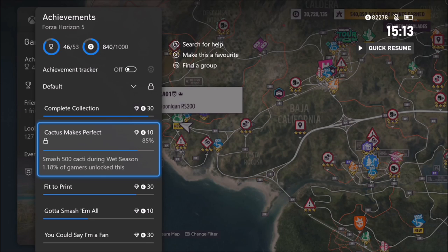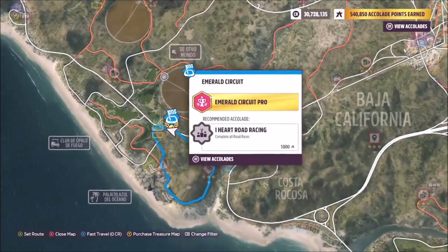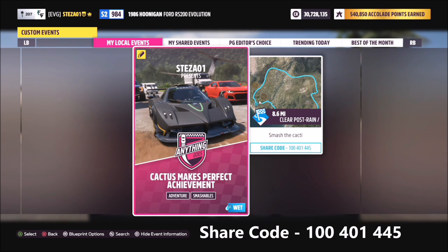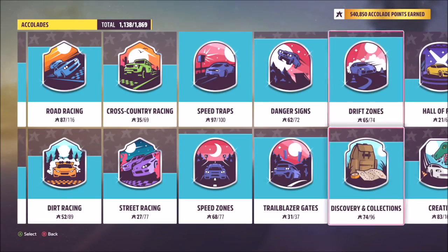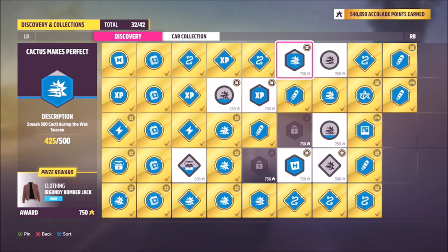The fifth achievement is called Cactus Makes Perfect and it wants you to smash 500 cacti during the wet season. Wet season only comes around once every festival playlist, but I've created a race for you at the Emerald Circuit in the south of the map called Cactus Makes Perfect Achievement — share code 100 401 445. It's set during the rain season with no AI drivers. I've driven the route to encompass all of the cacti, so you don't have to follow the route exactly — just stay within the area and that's where all the cacti are.